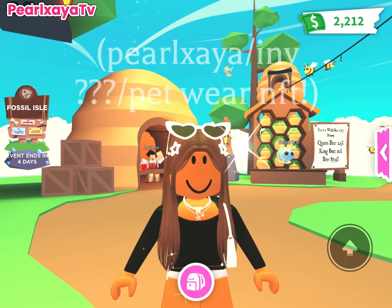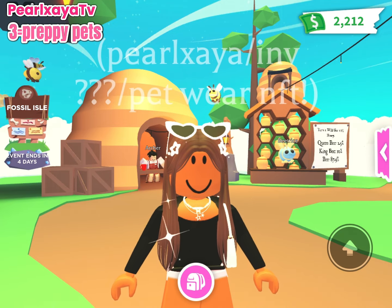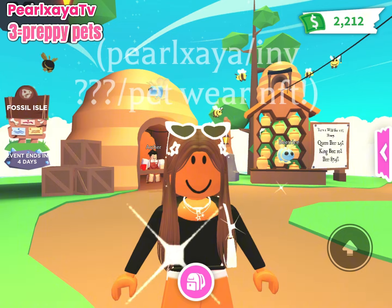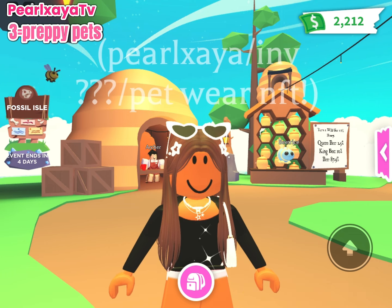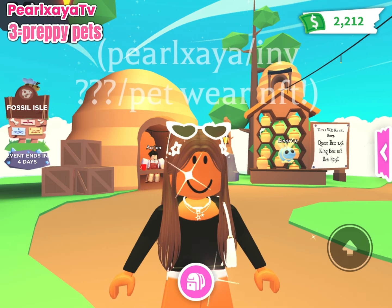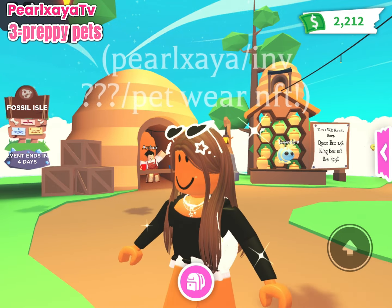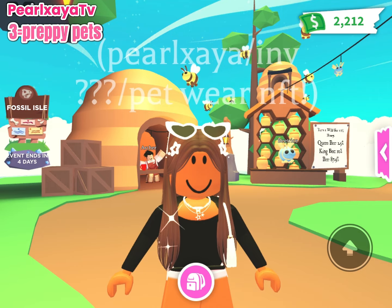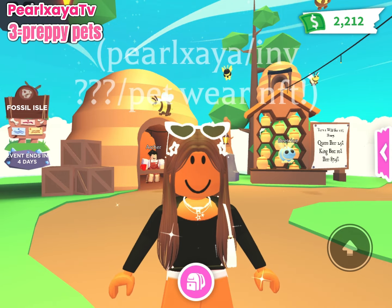My fourth tip is to try to trade for preppy pets. Preppy pets are the ones that get the most overpays. An example of a preppy mega that gets tons of overpays is a Mega Owl — I've had one before. Mega Owls get a lot of overpays because they're cute-looking preppy pets and a lot of people want them and are willing to overpay. Most people use happy values for these. Overall, getting preppy megas is great if you want win trades, and pets like a Mega Poodle are also ones people tend to use happy values for.